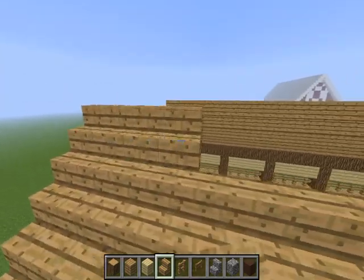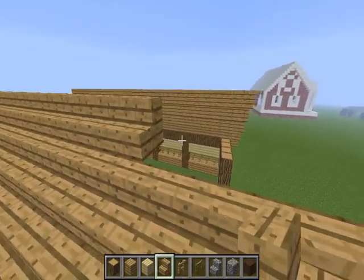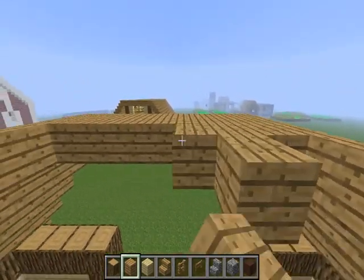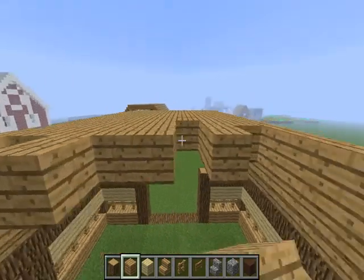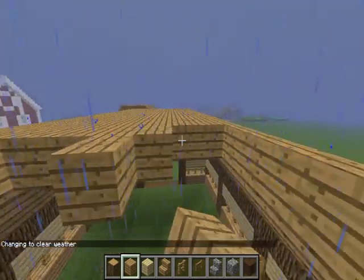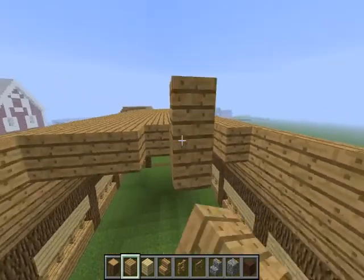This is on five now, so now I can go across. What you want to do is just go across doing the whole entire wood all the way to the end — and that's the roof. That's all you gotta do with the roof. You can do whatever you want with the roof; it just depends on what you think looks best.